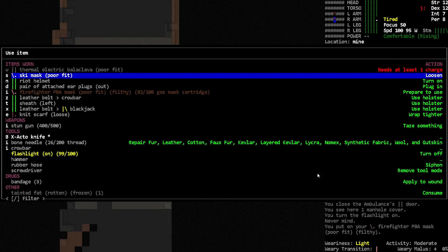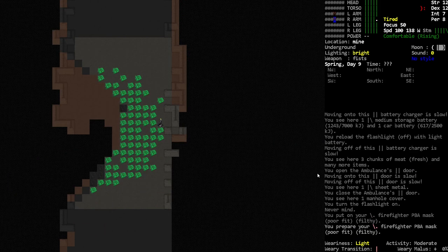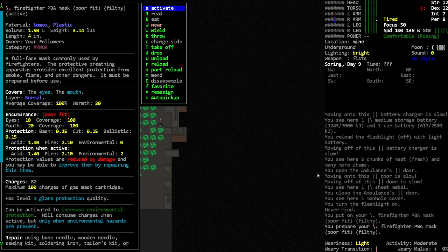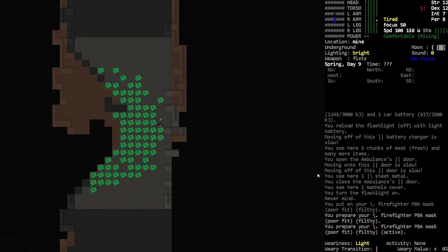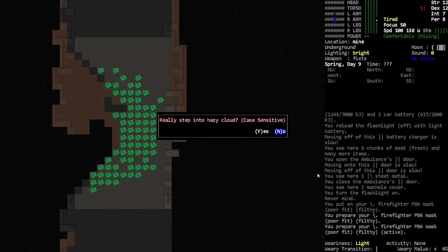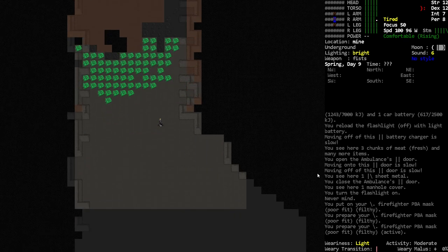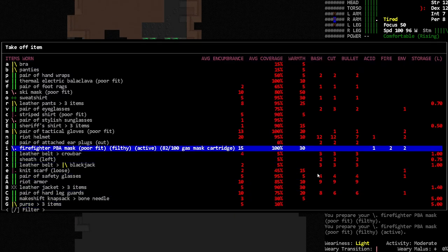I can't actually step in this stuff — I want to make sure the gas mask is active. It says it's active. I don't like stepping in that; it's not a good thing for our character.